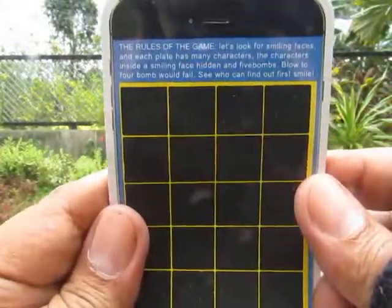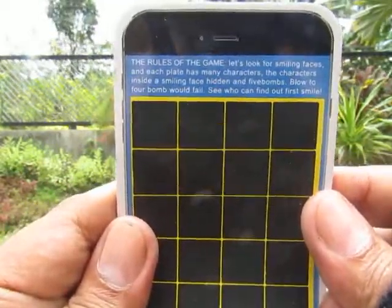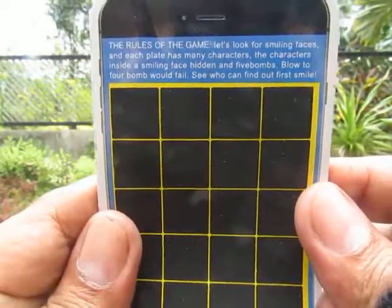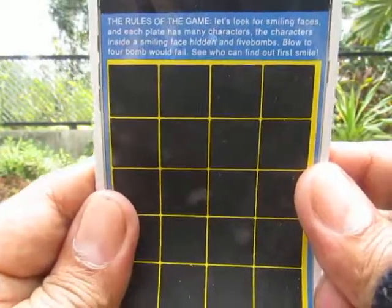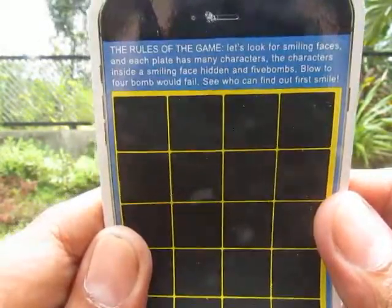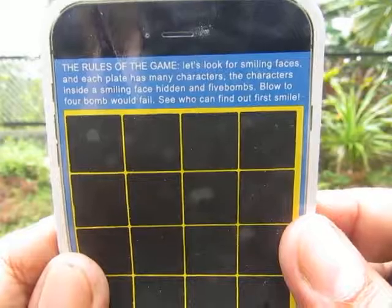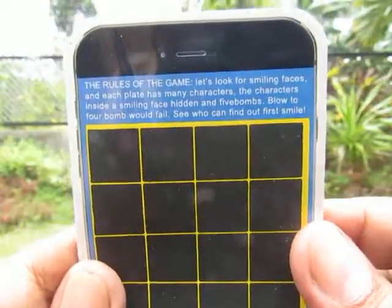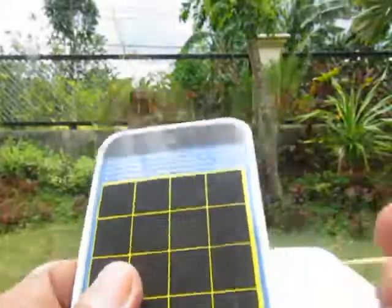The back says 'Rules of the Game': look for smiling faces. Each plate has many characters, with smiling faces hidden inside. Five bombs means you fail, four bombs means you fail. It doesn't quite sound right, but anyway — see who can find the smiling face first. Fair enough.